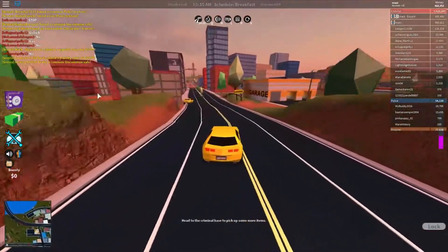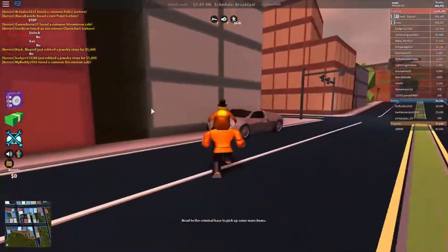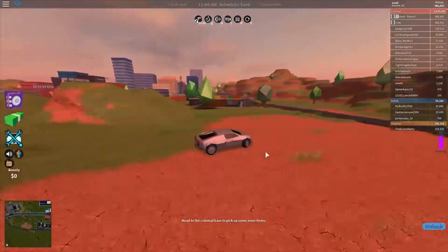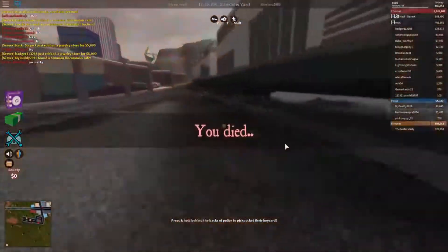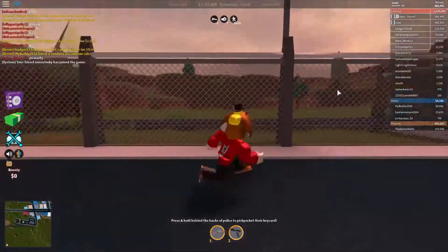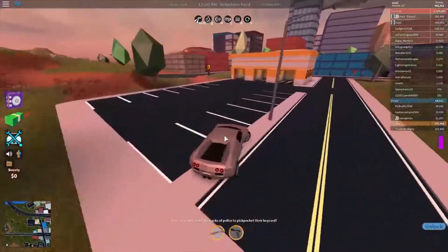Next we have something in the update that everyone has wanted for such a long time — I cannot believe it's finally here. You might notice a difference in the speed of the train. The train no longer lags and it goes a lot faster. Look at how fast this train is — it's literally gone, I can't even see it. If you get on the train now, even without a VIP server, it won't glitch you off or fling you off the train anymore, which is really helpful.